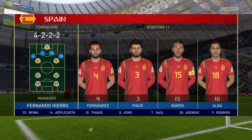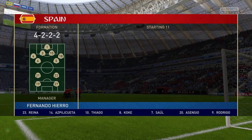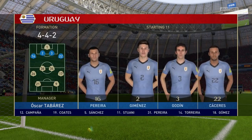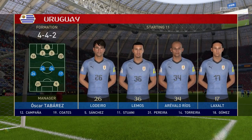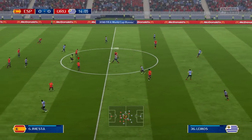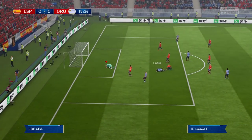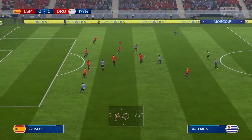I'm rocking an almost identical side to the one against Morocco — Busquets in the CDM spot, Silva and Isco in the attacking mid spots, and we've decided to bring Morata back into the side. Not overly impressed with how Iago Aspas performed. Cavani and Suarez are two players we're going to have to watch out for. And that threat is proven as Cavani almost got Uruguay the lead in the 15th minute.